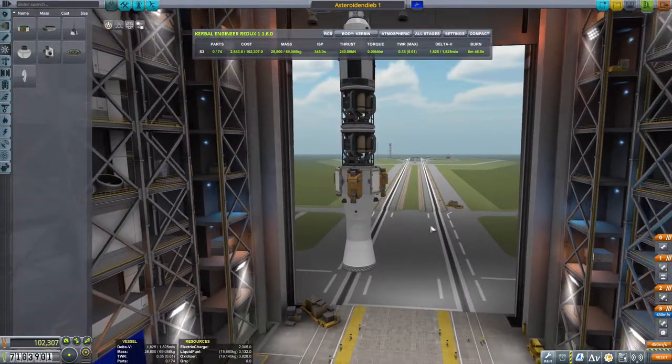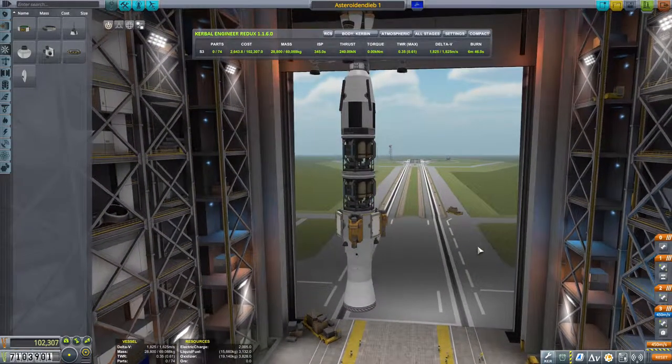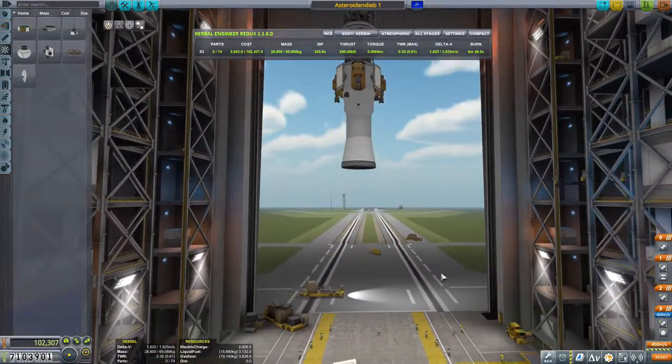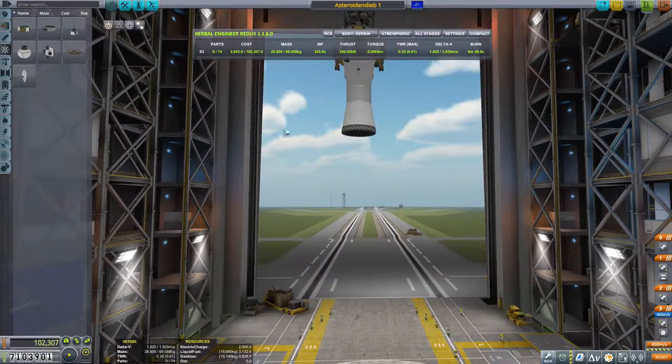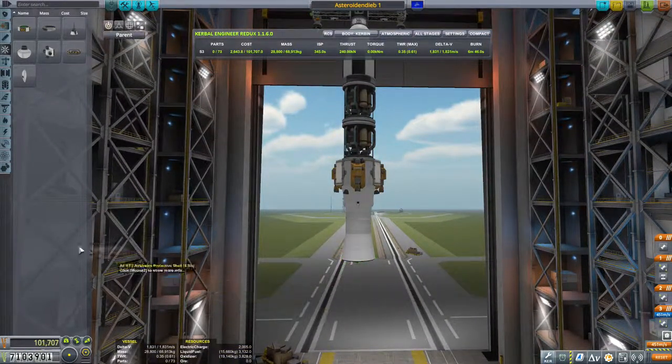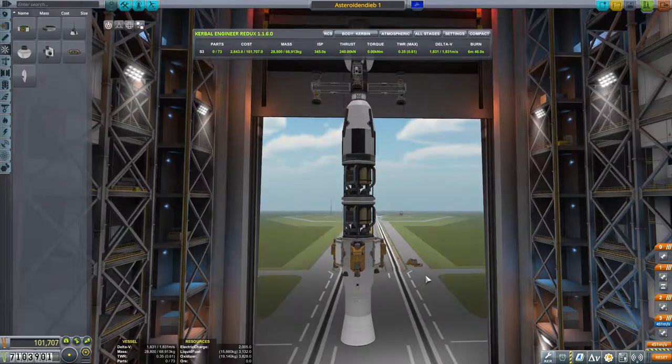Wenn ich... Hat jetzt das Fähring zerschossen? Ja, okay, war auch richtig so. Wenn ich jetzt hier unten die Transferstufe ranbaue und dann die Startstufe, dann wird das Ding so lang, das wobbelt wieder hin und her. Das heißt, das Fähring muss weg. Und ich muss die Transferstufe hier links und rechts ranbauen.